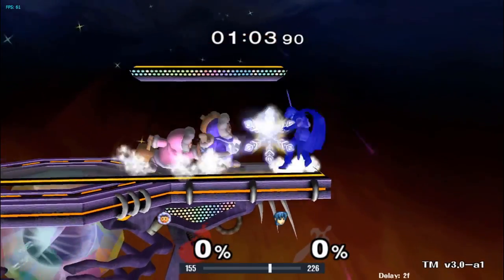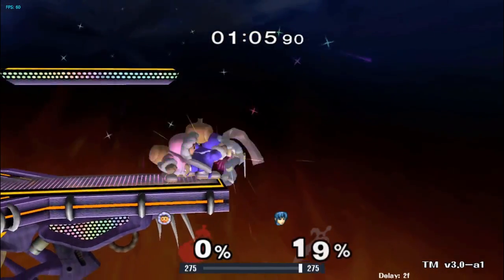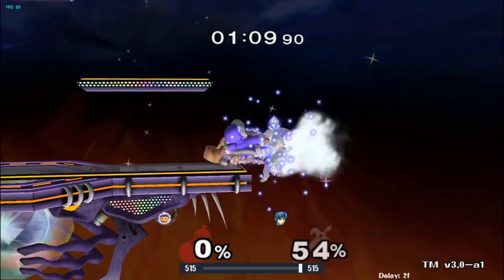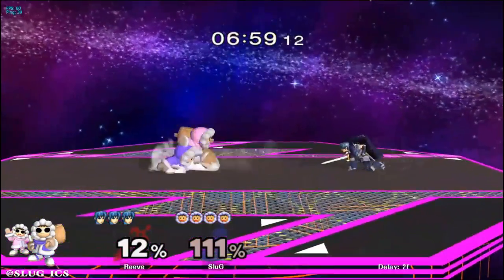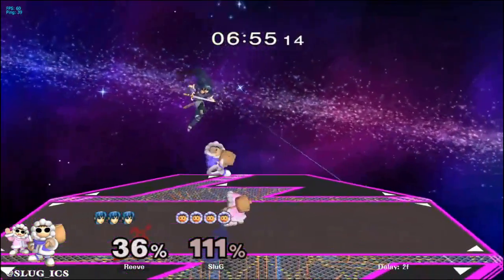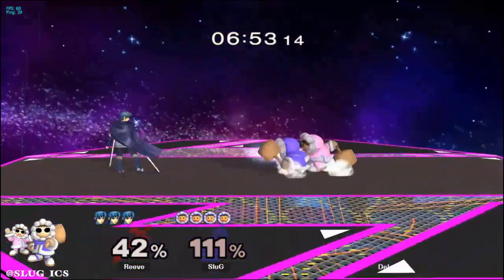Try to abuse the fact that Marth is weak off the ledge. Place a blizzard in front of the ledge to abuse his poor ledge dash invincibility — this will often lead to a guaranteed handoff sequence. For stage picks, I always go to FD. After that, I'll pick Pokemon Stadium. I'm also a big fan of picking Yoshi's Story.